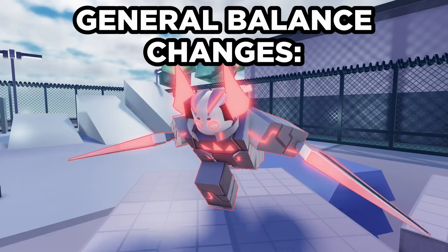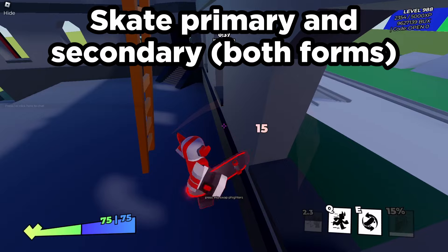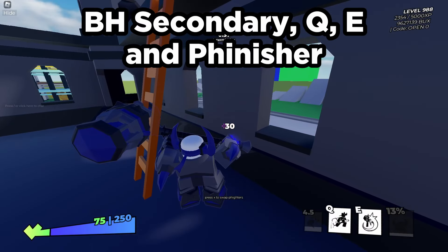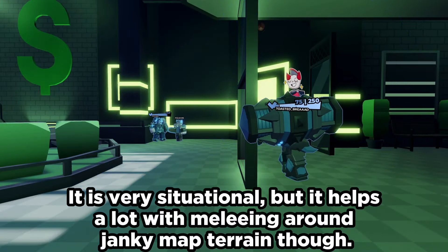On to the gameplay changes and bug fixes. The following melee abilities no longer check for line of sight: Sword's primary, Skate's offboard primary, both secondaries, Viagraff's primary, Manhammer's secondary, Q, E, and Alt, and Scythe's E in Scythe mode. So you can now hit players around corners, obstacles, or walls with these abilities.